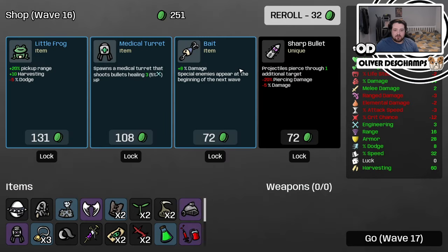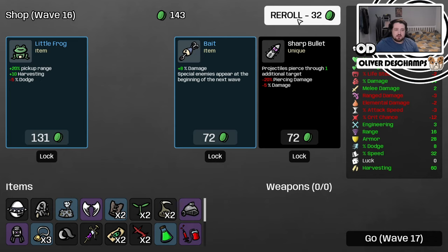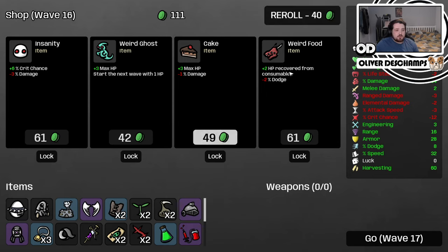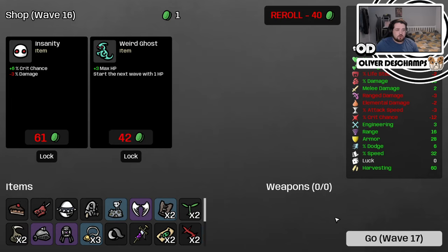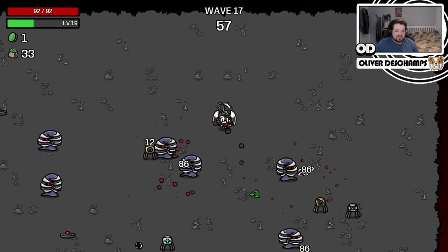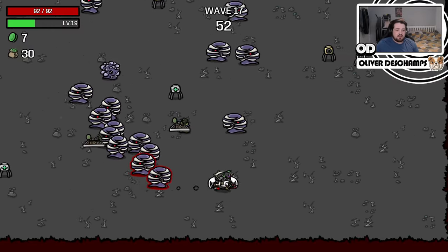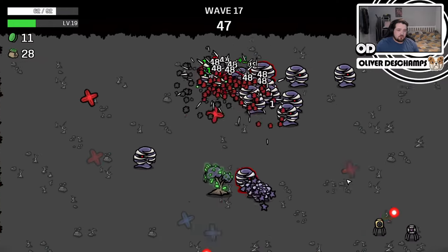Let's take this, let's take this. Reroll — another medical turret, that'll do us all wonders. We could take a bait, but I don't think that's worth it for us. We could take that, but I also don't think that's worth it for us. 2 HP recovered from consumables — we will take that. And we will lose 1% of damage for a little bit more health. My god, look at this monstrosity. I think I'm also net neutral with health gain, so I lose one point, but I gain that point back really easily, so it's not too bad.